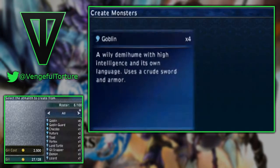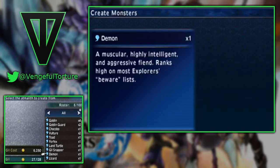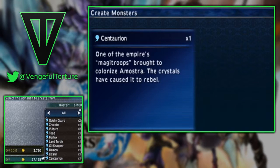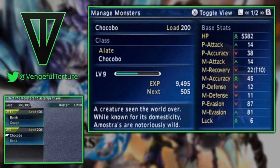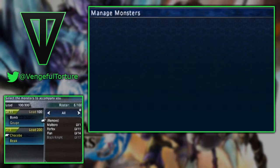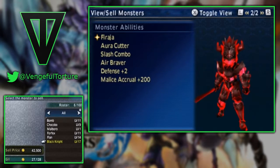Once you have that, there are a few things you can do with it. The most obvious is you can turn it into that monster. It costs a pretty penny sometimes and you can't tell the beginning stats of the monster before you create it. However, once you do create it, you can view its stats — pay particular attention to the green and red arrows next to them. Green means that stat will upgrade more efficiently and red means less efficient. This can vary from monster to monster, and also pay attention to its abilities as these can also differ.